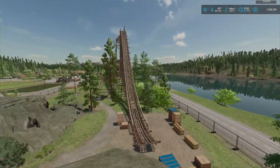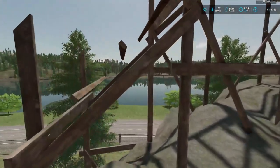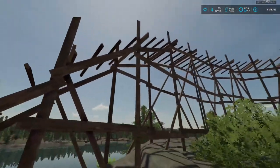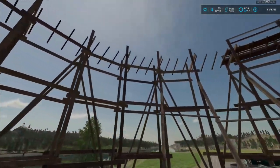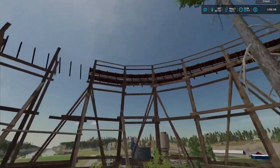I snuck into the roller coaster to see what they had done and I think they're using some magic. We got some floating boards here. I thought maybe it was just something laying under them, but I got looking at these and everything was fine until here — those are just floating in the air, folks. Kind of makes you wonder about roller coasters.